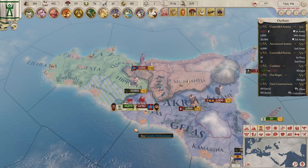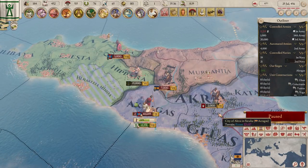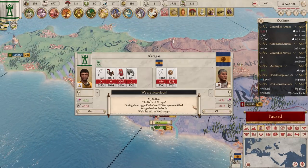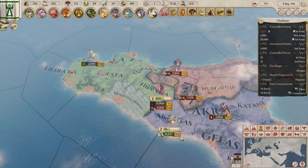Carthage was Rome's great rival. Like Rome, Carthage is a republic, but that's where the similarity ends. Carthage is primarily a sea power, controlling many islands, while Rome is a land power. Much like in history, a clash between Carthage and Rome is inevitable. Carthage also starts with some cities in Spain, which you can use as a jumping off point to grow an Iberian Empire.